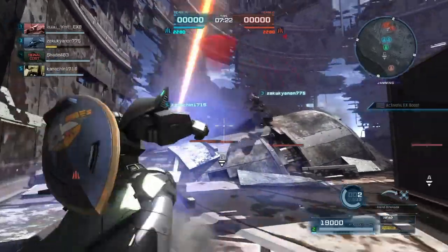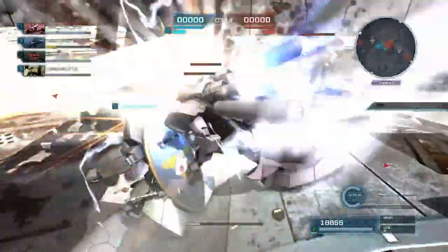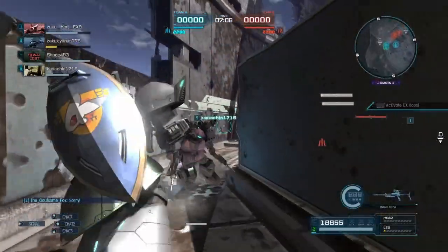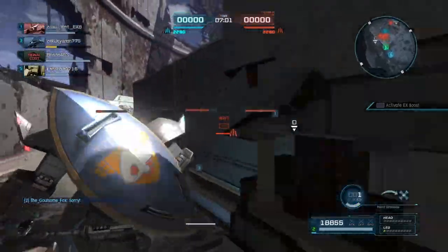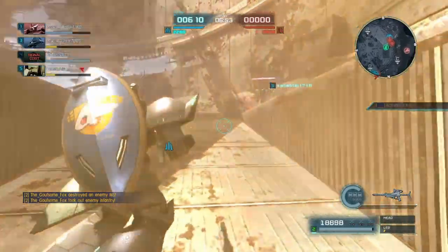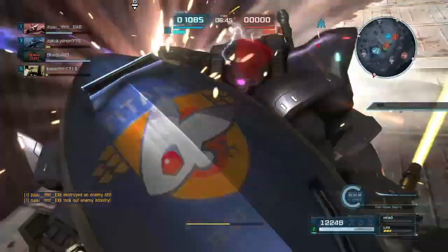Then you have EX Boost Level 1, where if you push the touchpad, you'll have a moment of infinite boost for a couple of seconds. It's kind of like Overboost but without the consequence of falling over once your boost runs out, and it has less time as well — I think it's like 6 seconds. This is actually a skill I really find myself using a lot with this particular suit. I'm typically not one to use the EX skills like that, but for this suit in particular I really did make a lot of use of it.